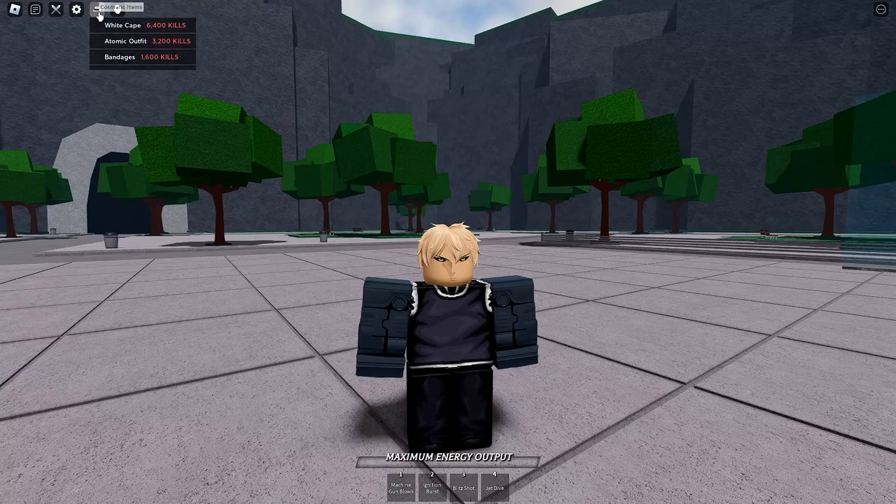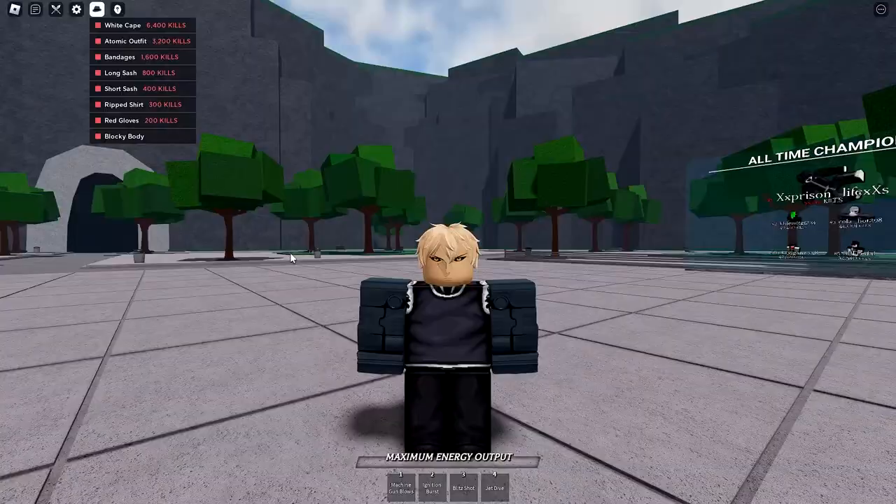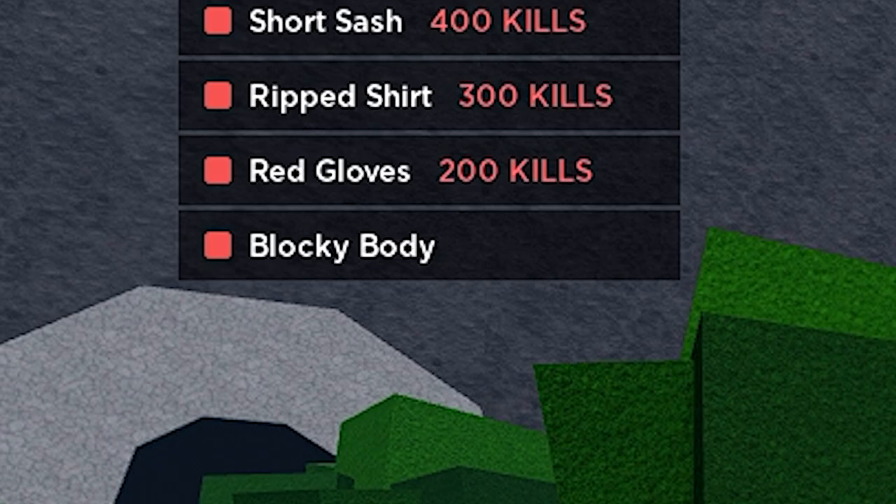Aight boys, today I'm going to show you how to get every single cosmetic in the game instantly. If you come up to the cosmetic items menu, you'll see quickly that everything is just so expensive. I mean, 6,400 kills for a cape. That's a lot.